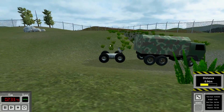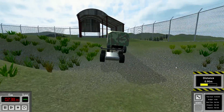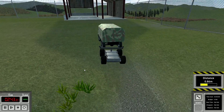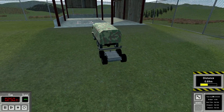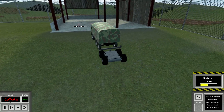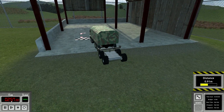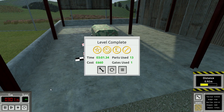Let's hope we handle this hill no problem — oh boy, we're veering off a little bit. It picked up a bit of that hill but it's okay because the truck was going straight. We're making it back now. Why would you put a time goal of 3:40 on a level that clearly takes three minutes? Interesting game design. We did it — yes! All four achievements: three minutes and one second, cost 660, 13 parts, one logic gate.